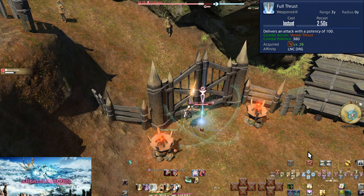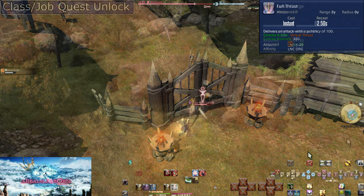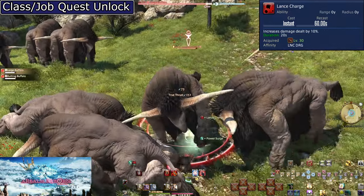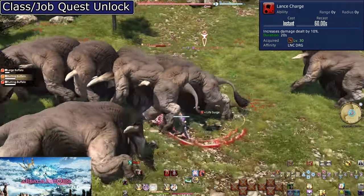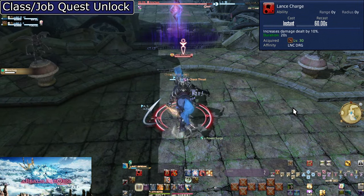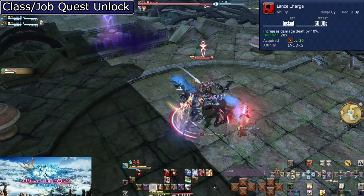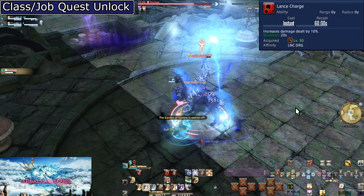As for a full rotation, do the Disembowel combo then 3 Full Thrust combos before repeating. Level 30, Lance Charge. On a 60-second cooldown, this increases all damage we deal by 10% for 20 seconds. Simply use this on cooldown in combat — this allows us to get two Full Thrusts into the window. Remember to get used to popping it whenever it's available, as it comes around pretty often. For now, that's all you have to think about: if you're fighting, you want Lance Charge running.